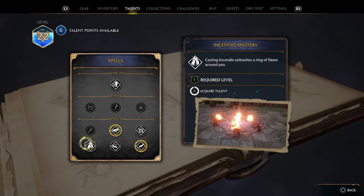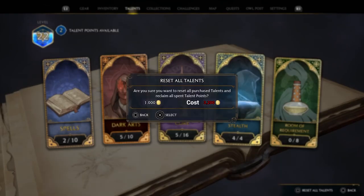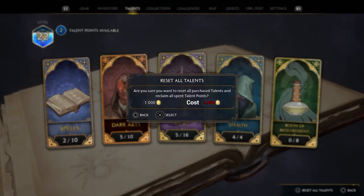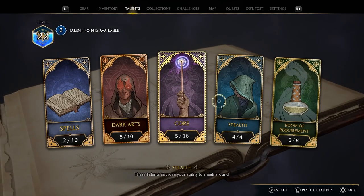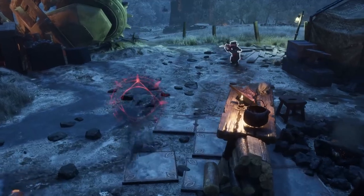We've all done it — spent talent points on something we didn't mean to. Why did I invest in Avada Kedavra Mastery? I'm a good person, right? With the Summer 2024 update, you can reset your talent points right from the field guide. Either completely respec your build to experiment with different ways of playing, or manually undo those individual points you spent on talents that just don't fit into your playstyle. It'll cost you 200 gold per talent point, however, so be mindful when determining what you want to excel in.